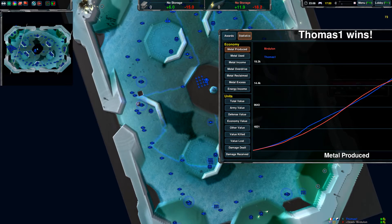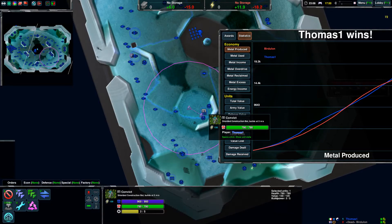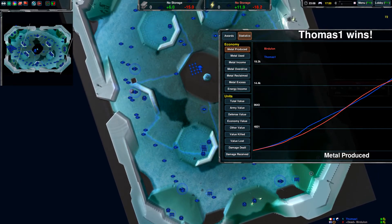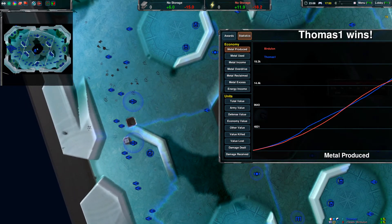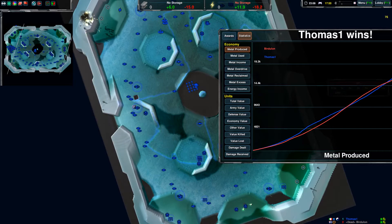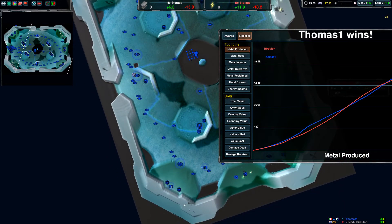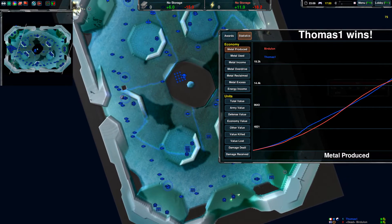Thomas was greedy, so you can always have a conjurer on the front line ready with a cloak field, then just send forward an imp. You can stun a large portion of his army with just one imp this early in the game. That's a mobile counter if you don't want to go for phantoms. But phantoms — you could have gone for phantoms and still pushed the enemy back, so that works decently too.